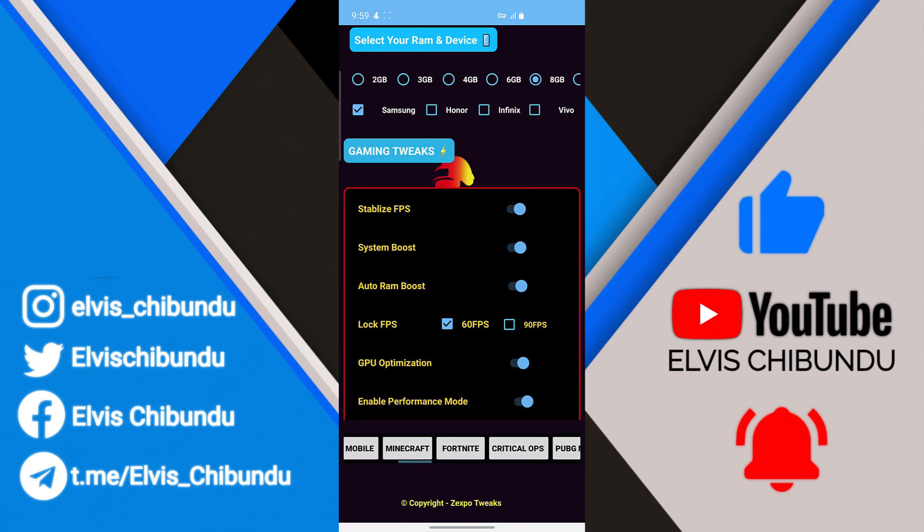Lastly, select the game you want to run — there are many supported games here: Genshin Impact, PUBG, Mobile Legends, Fortnite, and other popular games. More games will be supported very soon in version 5. When you find the game you want to play, just click on it and it's going to launch the game automatically.